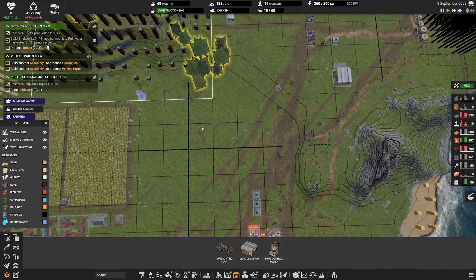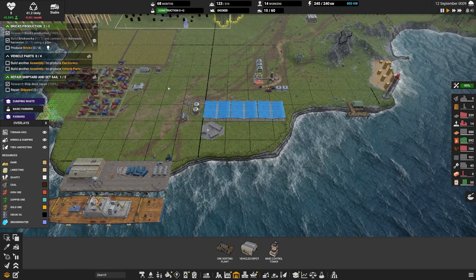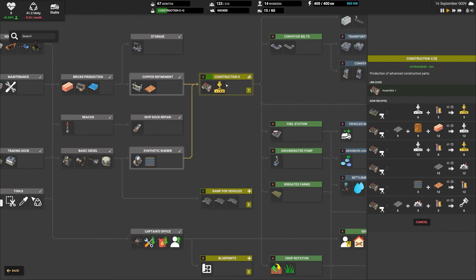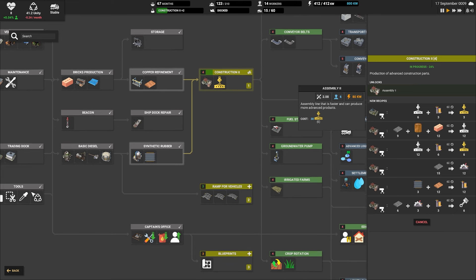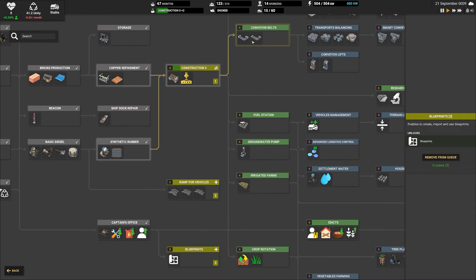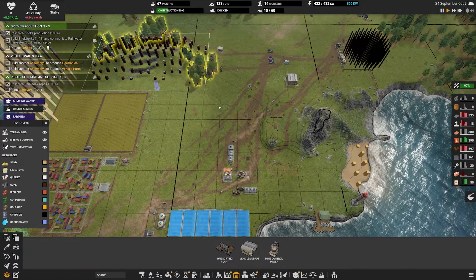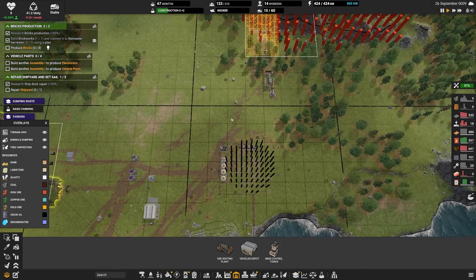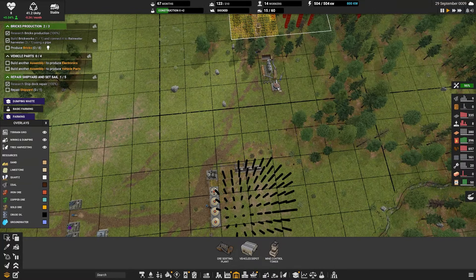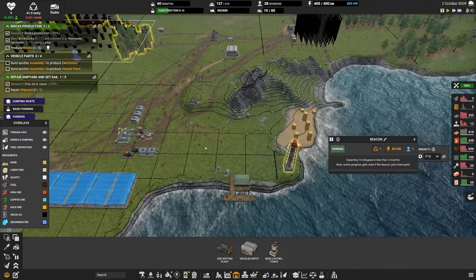Let's get mining this coal. Buildings for vehicles - mine control tower. We're going to pop this in right here, which leaves a little bit of space behind the farms should we need it. We're going to set its area to go up to there so it covers all of the coal. We want to build another excavator. I did build a couple more trucks as well, just to try and help move things on. We'll assign those over there when that's done.